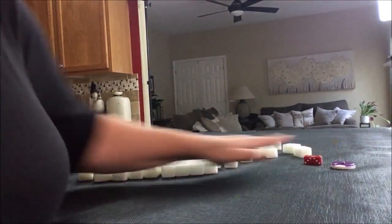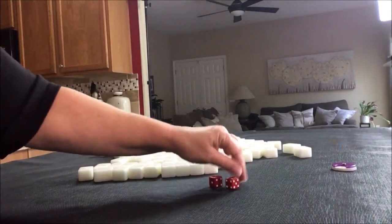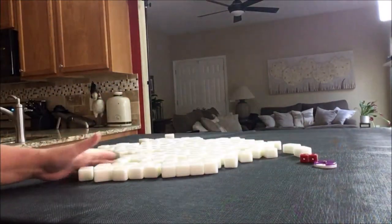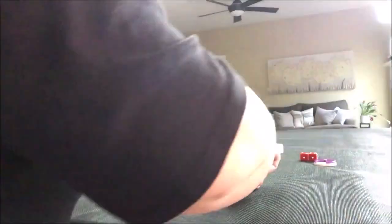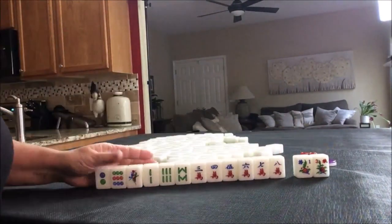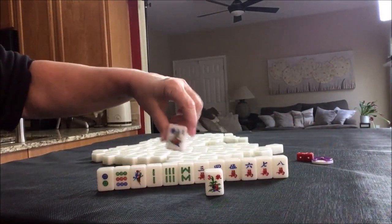We're going to do the last one for North round — north pull. I rolled a five, so we're going to be the dealer, seat one, also known as East. We drew two flowers. We're in seat one and it is North round, so we'll get score for this one flower, which is our seat.